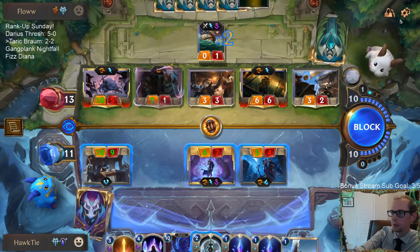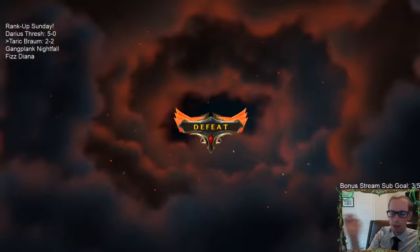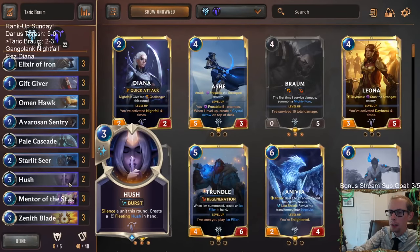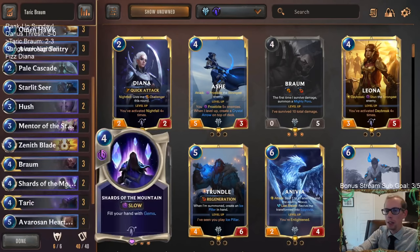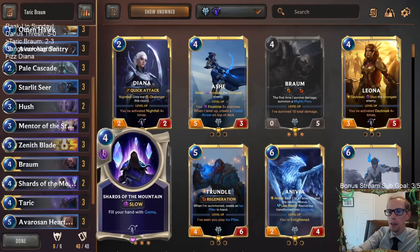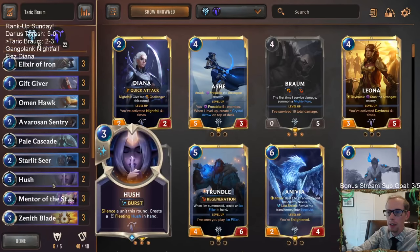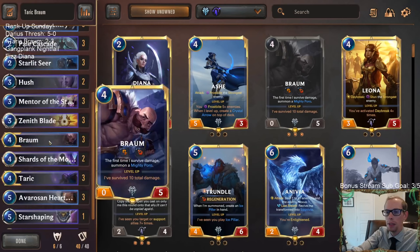Our first loss to Bilgewater with this deck. I may have been a little hasty with that Hush — maybe. That's kind of a match where we didn't really have our units. In the mid game there, drawing Hush, Shards of the Mountain, Shards of the Mountain was a little awkward especially since we didn't have time for them. I think if we go back and replay that I probably could have sequenced better, could have been a little more aggressive in combat both attacking and blocking. Didn't really get any use out of my Elixir of Iron. I think I played that too timidly.